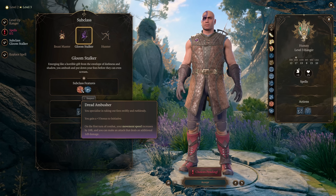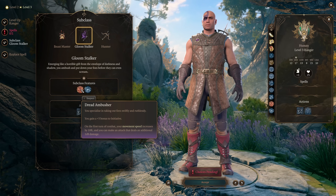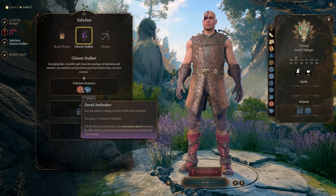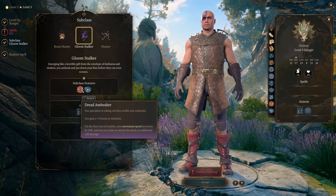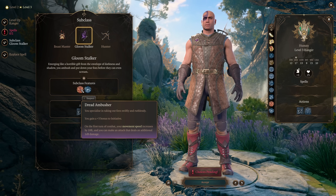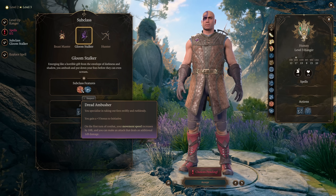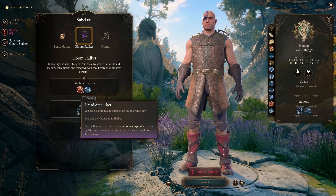On the first turn of combat your movement speed increases by ten feet and you can make an attack that deals an additional 1d8 damage. This part is missing a critical word — and that is 'an extra attack.' Often I see people who think that this just means you get an extra d8 of damage in the opening turn of combat, but that's not how it works. You get an entire extra attack, so you get two attacks in the opening turn of every combat, and that extra attack deals an additional d8 of damage. The extra attack takes no action to use, so it is wildly more powerful than this tooltip makes it appear.